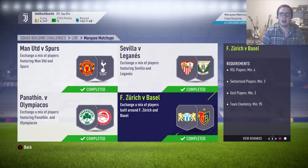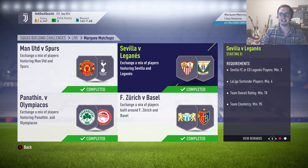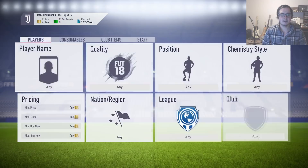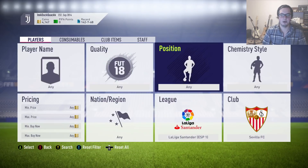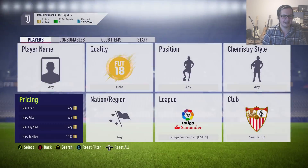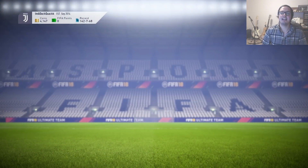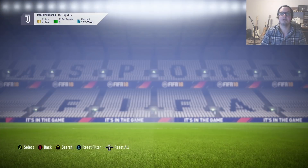Looking at the Marky Matchups requirements: four players from the RSL, one player from Panathinaikos and Olympiacos each, and three players between Seville and CD Laganes — that last one is probably the best to snipe since the most players are needed. Marky Matchups came out two days ago, so prices have dropped a bit. They're now going for 1,100 coins instantly, so we want to snipe at about 950 and reset the search filter each time. It shows exactly how it works when a new SBC drops.